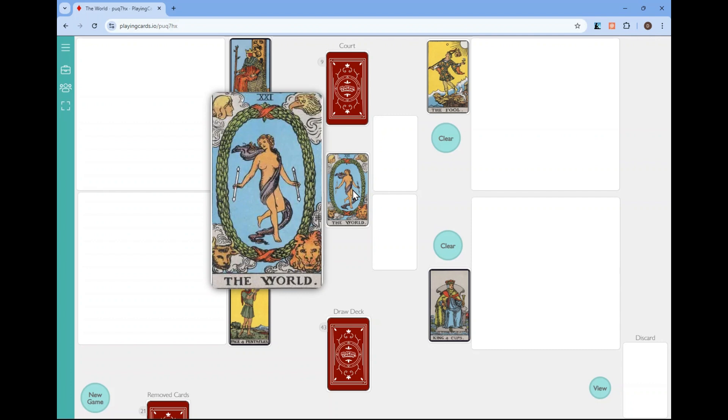Let's get right into it. The game is based on The World card. On this card you can see in the center this figure — I believe it's Wisdom — and she's in the process of creating a new world. So the old world is ending, and she's creating a new world.